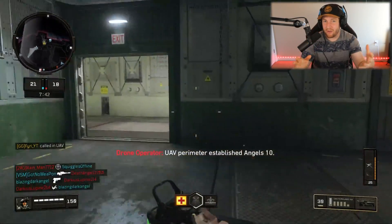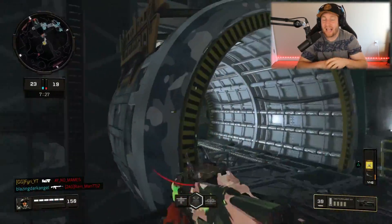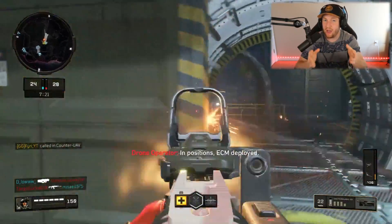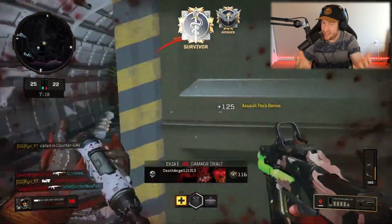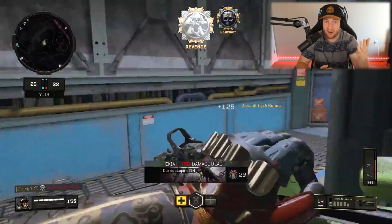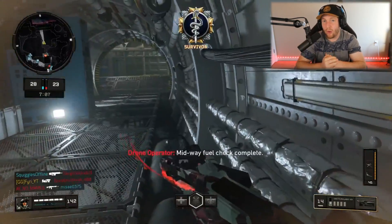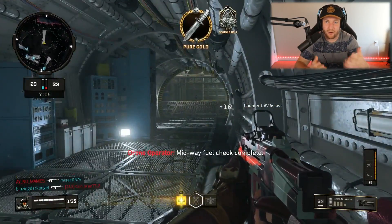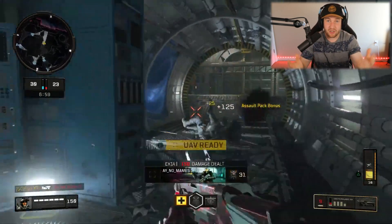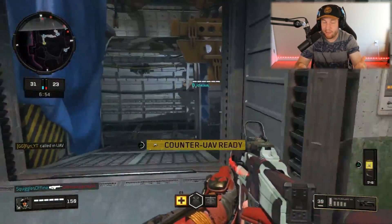Remember how I said we were going to discover something when looking at the best weapon in every single class? Well, four out of the five classes of weapons, the best weapons were DLC weapons or weapons you can now only get out of reserves. Do you think that Treyarch is doing that on purpose? Not to mention, the one class where a base weapon won - Assault Rifles with the Rampart - the Peacekeeper is just very close behind, which once again is another weapon you can only get out of reserves. It seems pretty clear that Treyarch or Activision are trying to make all of the best weapons in the game DLC weapons.